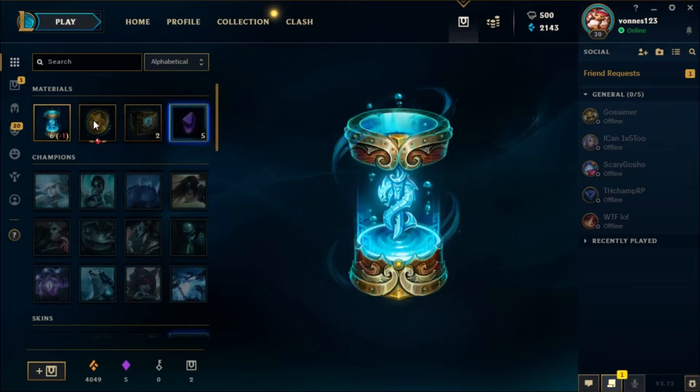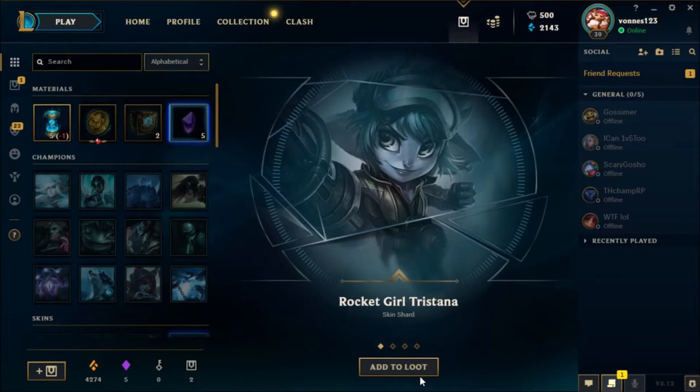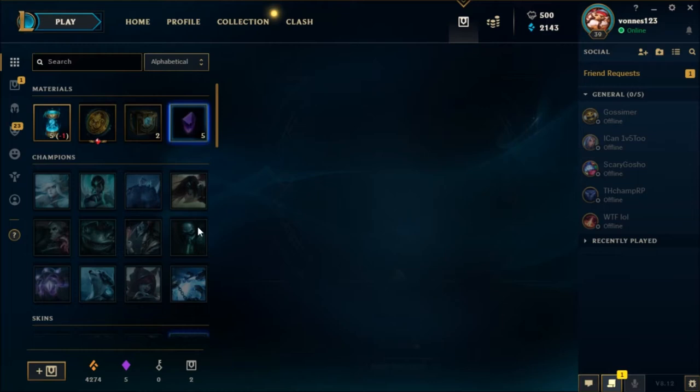Are we going to get another one of these Golden Krakens? This is an okay capsule. Let's go on. Rocket Girl Tristana. Omega Squad Tristana. Pulsefire Caitlyn — nice. And some Orange Essence.